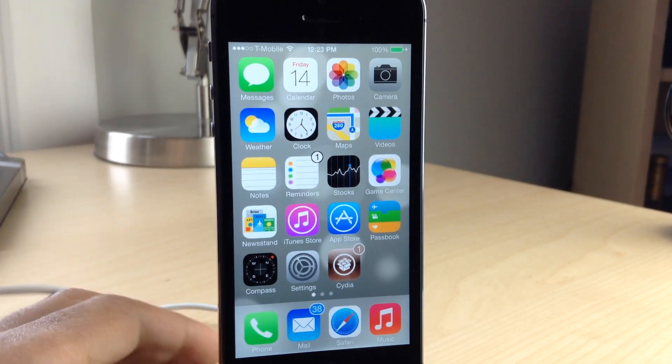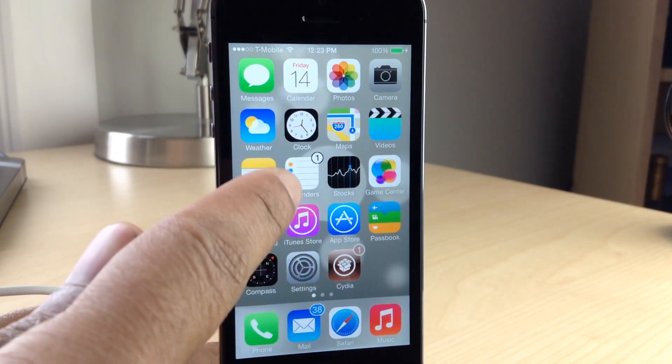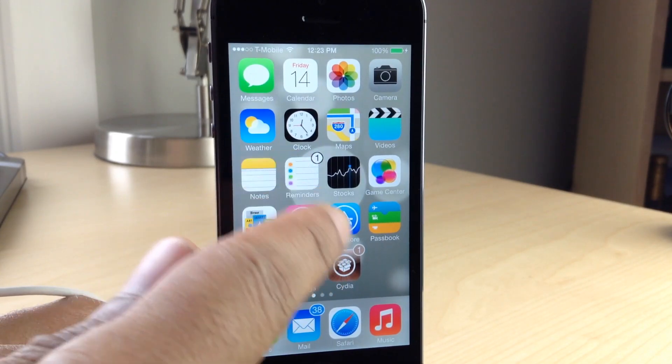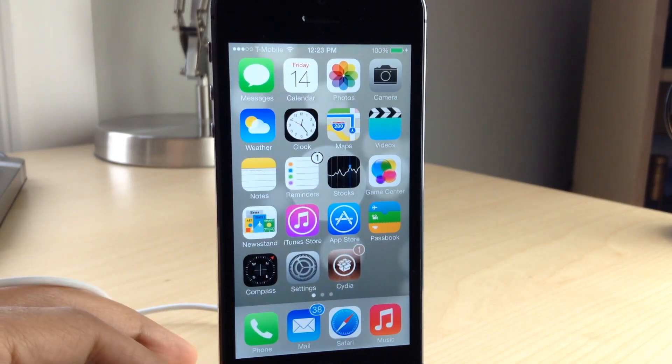Color Badges is an upcoming jailbreak tweak that allows you to have app badges that match the color of your app icon. For instance, with Cydia the app badge is brown. For the Mail app it's going to be blue because most of the Mail app is blue.